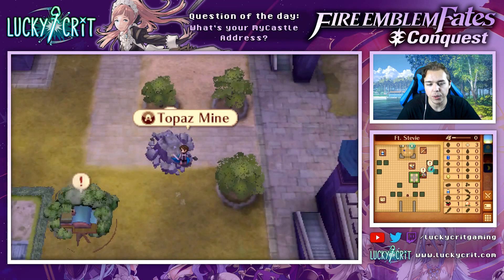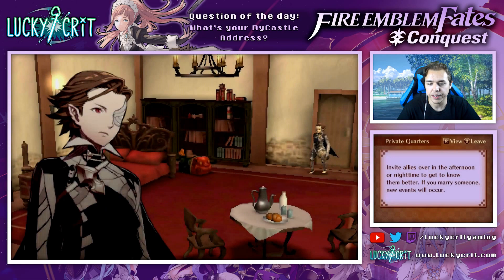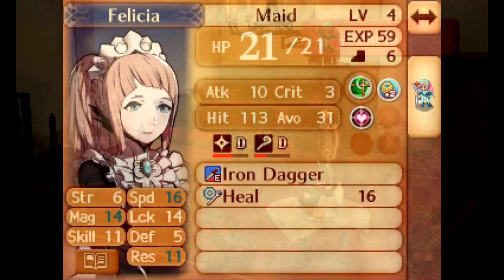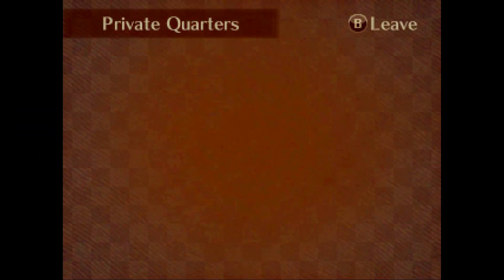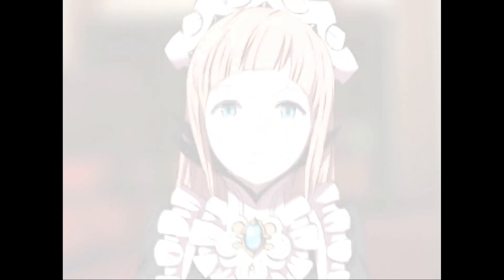Let's go over here to our Topaz mine and collect some Topaz. Let's go into Private Quarters and see what we got in here - it's probably just Felicia, right? Yep, we got Felicia again in here. Hello, Felicia. Thanks for always being so nice to me - you've never made me feel like a servant. I kind of feel like she says that one all the time, but that's cool. So we're increasing the relationships here.